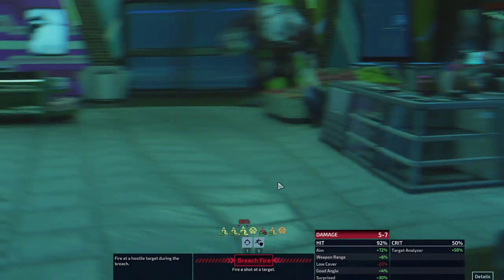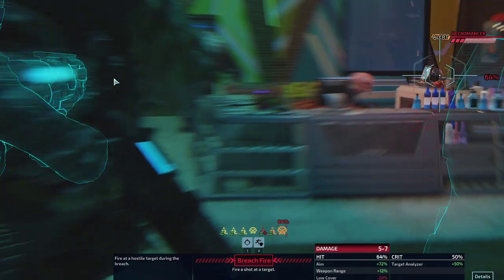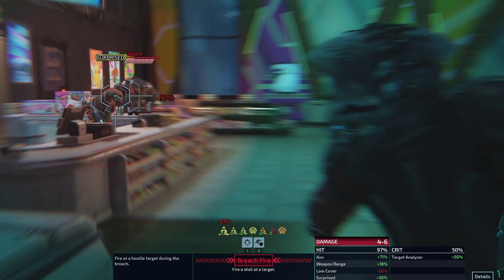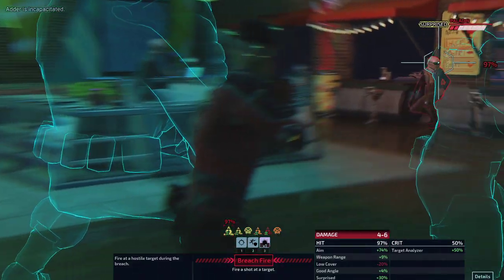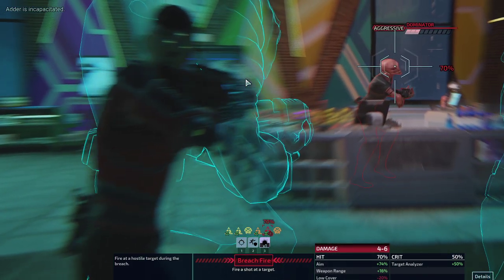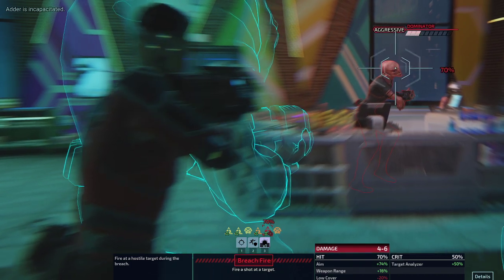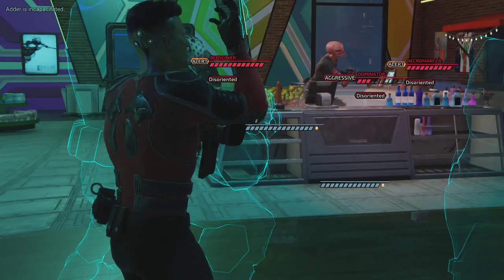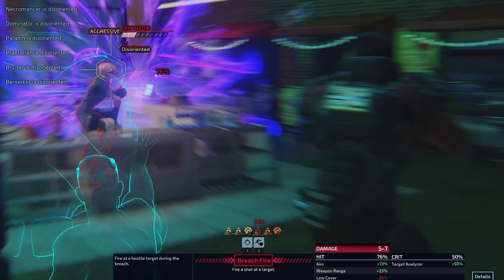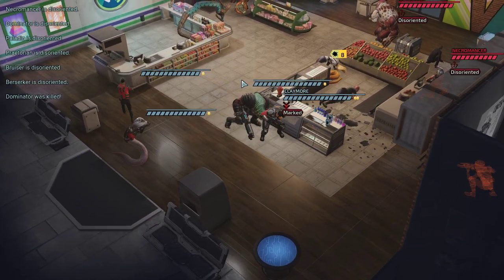An adder — a surprised one. A paladin. We got a Praetorian — that's something for our viper. Torque is going to tangle with him. A Bruiser. A Dominator — this is the guy we need to kill. A Berserk. And a Necromancer who's the backup guy. We start with the Dominator. Holy shit — seven points of damage. Well, that is good. I like it. Taking out the adder. Have we really just killed the guy with one shot? No, we did not. Not so easy. I want to make sure that everyone's disoriented because I have absolutely no interest in psionic shenanigans. And that's the Dominator gone.